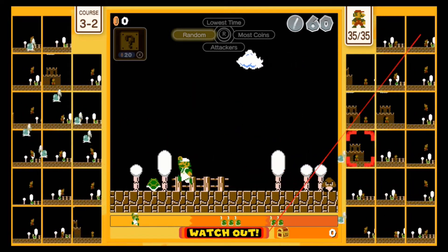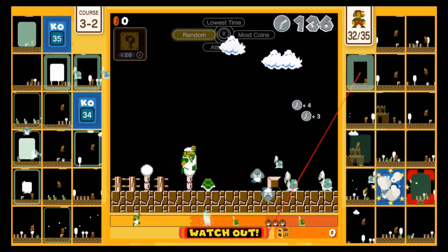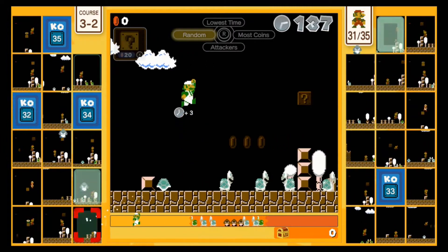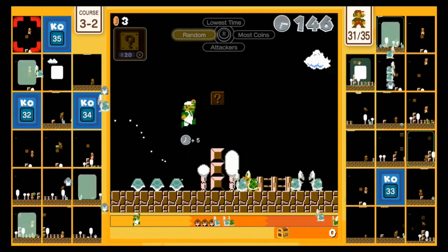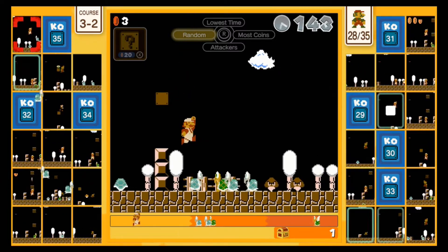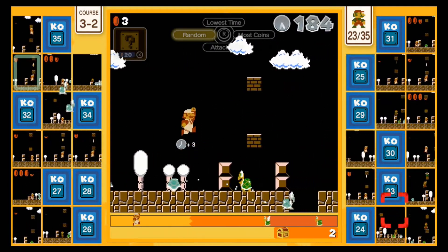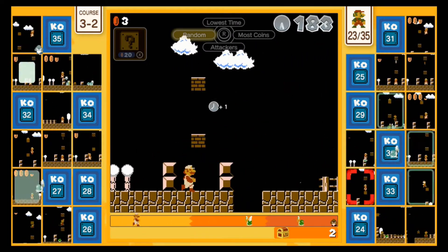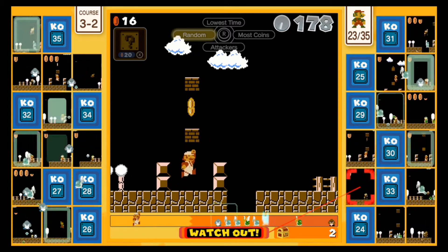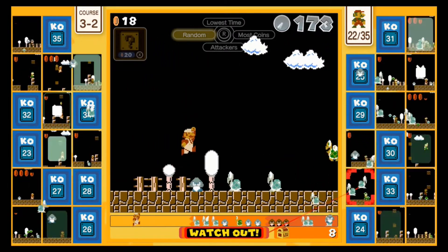It starts with 3 too, but what I'm going to do is I still need to do extra time just to pull all these enemies with the Koopa shell. As I can tell, I am not really great at getting some enemies, but I think it'll make it easier if I can get to it. But I'm trying to just skip the star on this and I'll just try this again.